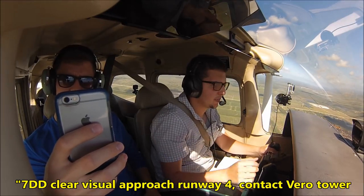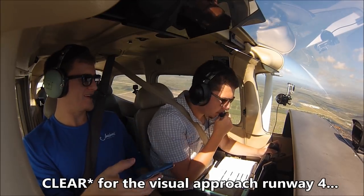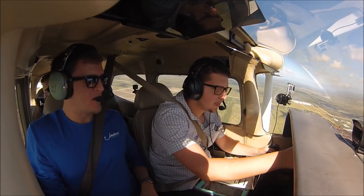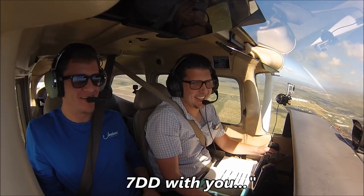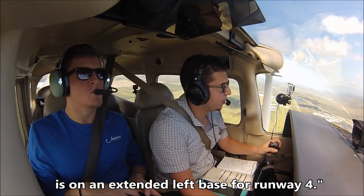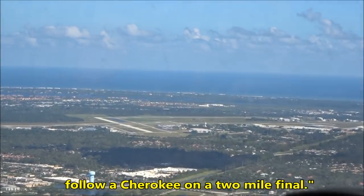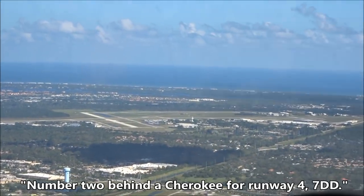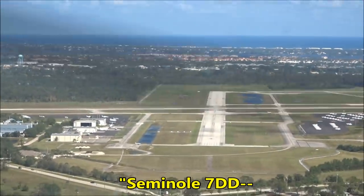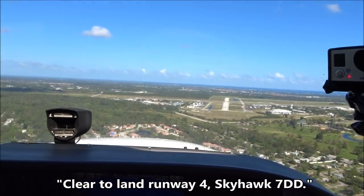7 Delta Delta, cleared visual approach runway 4, contact tower 126.3. Cleared for the visual approach runway 4, contact tower 126.3, 7 Delta Delta, thanks. Vero Beach Tower, Skyhawk 567 Delta Delta with you on an extended left base for runway 4. Skyhawk 567 Delta Delta, Vero Beach Tower, number 2, follow a Cherokee on the 2-mile final. Number 2 behind a Cherokee for runway 4, 7 Delta Delta. Skyhawk 7 Delta Delta, runway 4, cleared to land. Cleared to land runway 4, Skyhawk 7 Delta Delta.